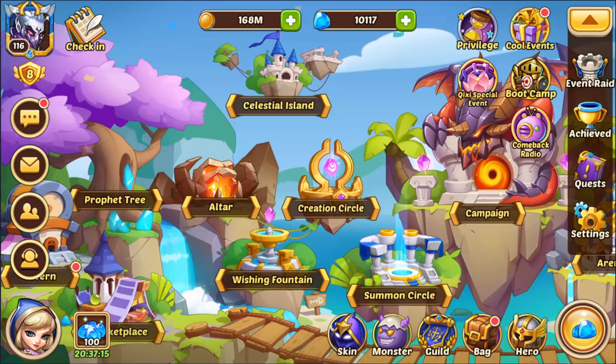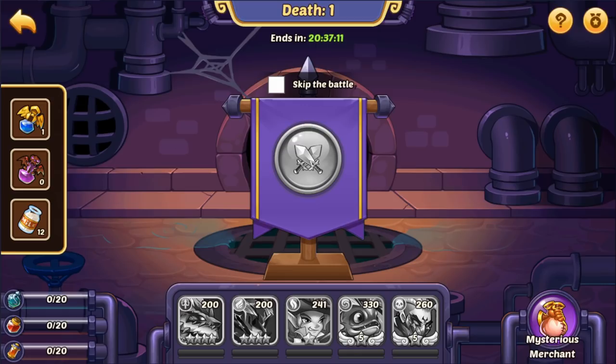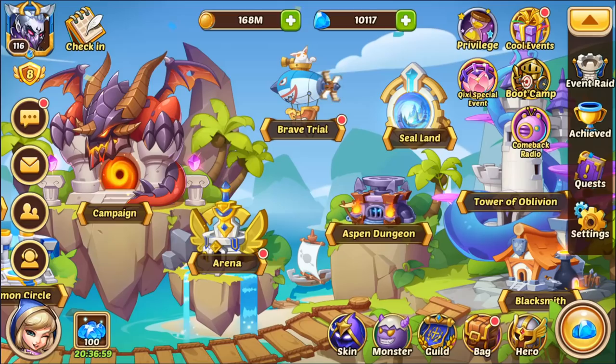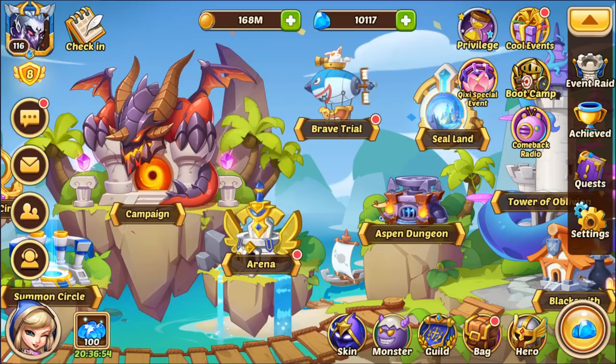I don't think you need the wishing coins from the shop because the wishing coin income from other sources should be good enough. It looks like you are in Death, so your income for wishing coins should be fine — the gold deals in the Aspen Dungeon should be enough for you for the wishing coin event.